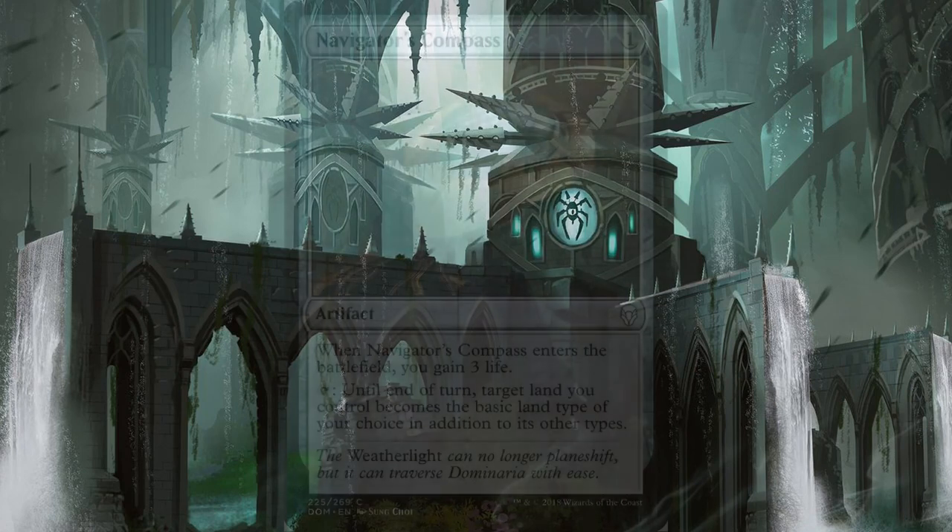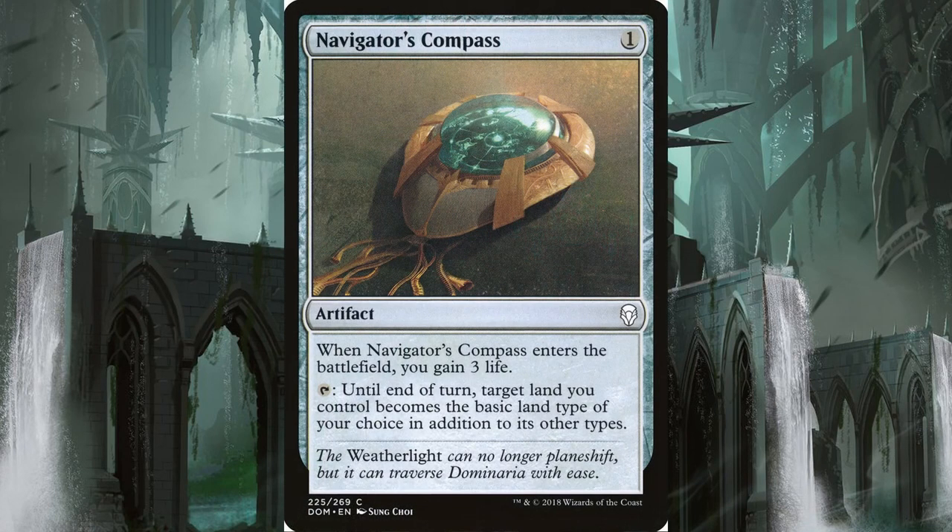We have four Navigator's Compasses, an artifact for one that gives you three life when it enters and can transform any land into any color you need. Since we're playing some double black and double blue spells, this will come in handy and help regulate your mana colors.